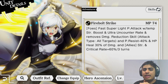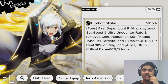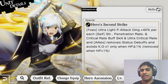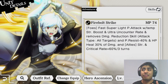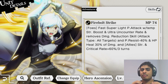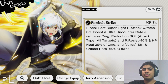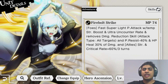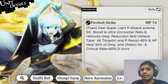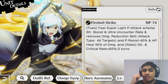Firebolt Strike is fast, super light physical attack with temporary strength boost. Temporary strength boost is about 35 to 50 percent extra damage boost, and temporary great strength boost is estimated around 80 to 100 percent - though nobody has calculated the exact numbers yet. Ultra counter rate means an extremely high chance of the opponent not being able to counter after you attack them with Firebolt Strike.